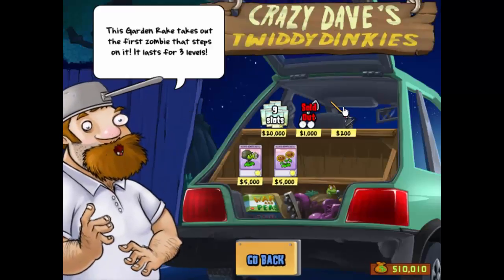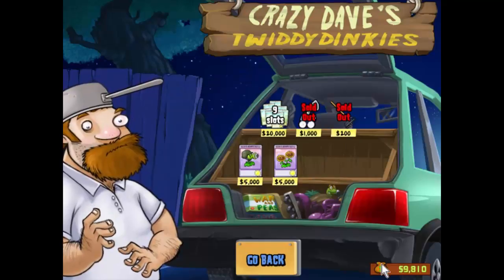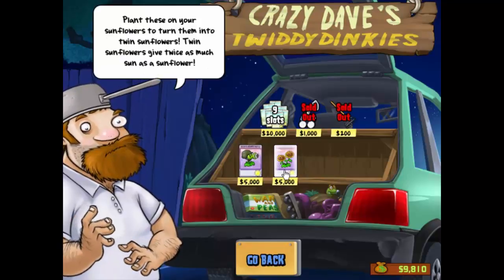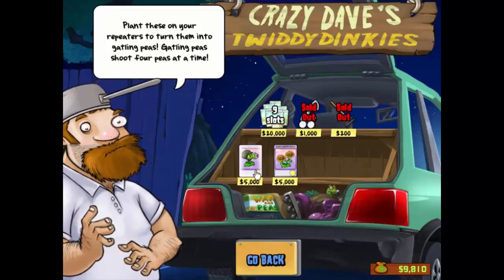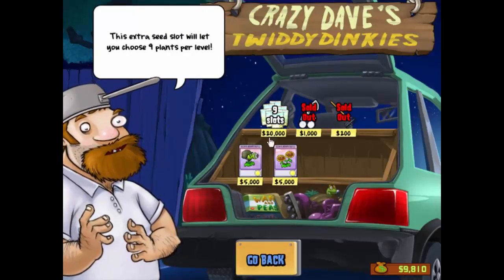Let's go to the shop and buy ourselves some more rakes. We have nearly 10,000 in the bank. We could buy one or another of these, but they're not much use to us at night. We're using the repeater a lot, and this is an upgrade to the repeater, but I feel I don't need it just yet, so we'll hold on to that. Let's hold out for the nine slots.